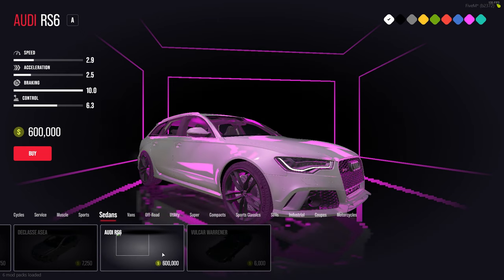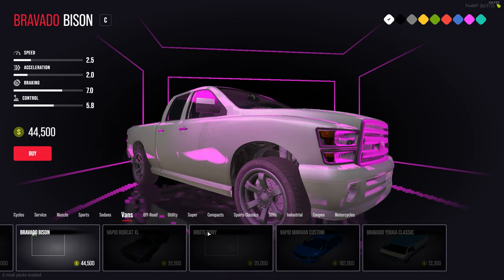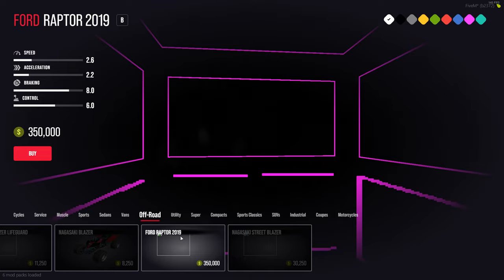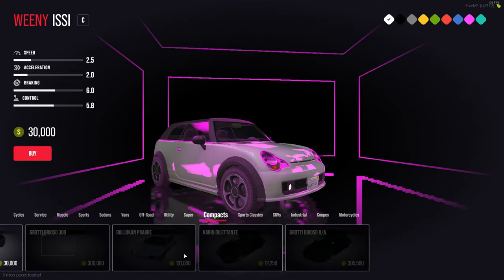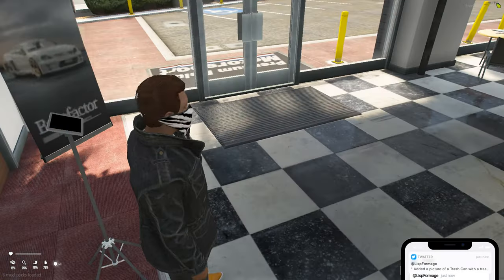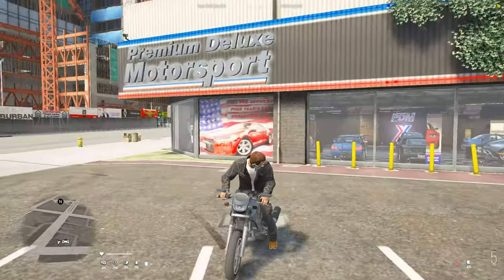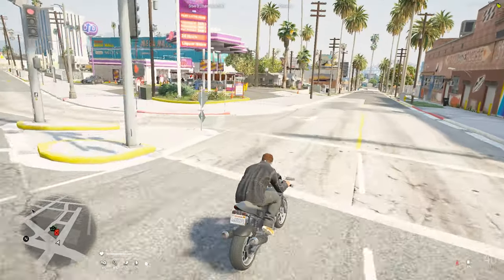It seems we can actually get some imports here as well — the BMW M5 E60, Ford Focus RS, and Subaru Impreza WRX STI. So there are actual imports at PDM too. Let's see if there are any other imports — checking sedans there's an Audi RS6 for $600K. Vans all have pretty reasonable prices. Off-road has the Ford Raptor. So there are definitely some imports scattered throughout the dealership. I'm curious what's actually at the tuner shop — let's go check that out.